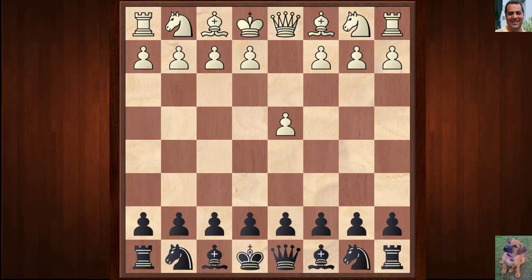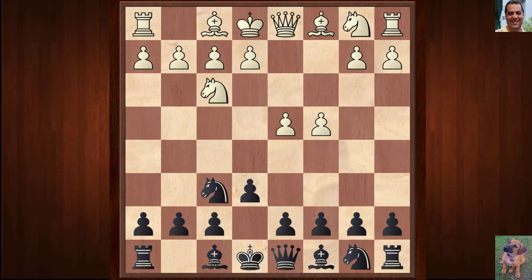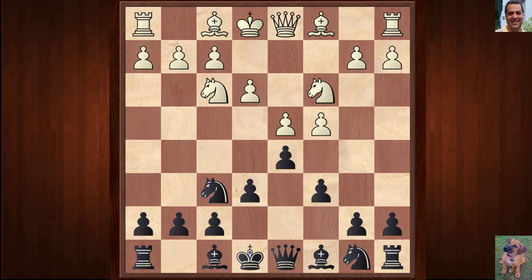d4 was played and Topalov played f6. After c4 we have e6, as though there's an interest in the Nimzo-Indian defense. If white plays Nc3 then there's the option to pin the knight. We have Nf3, as though it's now Queen's Indian territory. d5 is a very solid response, transposing into a kind of Slav defense - in particular the semi-Slav Meran system.